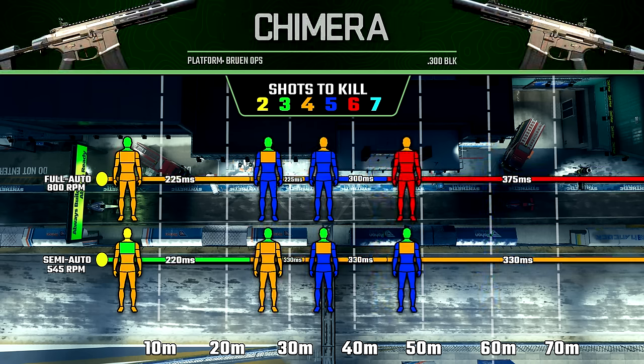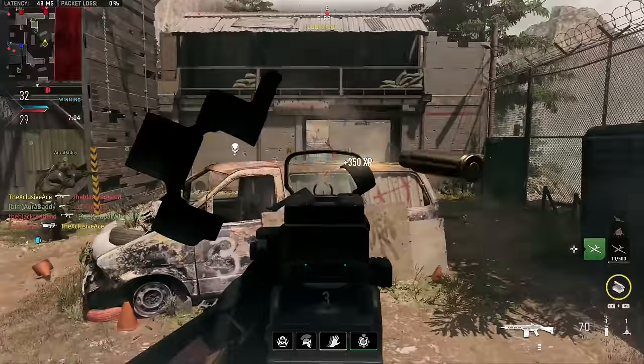Finally for the assault rifles, we have the Chimera. You might notice this looks very different from the chart in my gun guide for this gun — apparently they adjusted the semi-auto damage profile behind the scenes since I made that guide. In either case, we have the same damage drop-offs. Technically up close, if you can hit upper-torso shots, we can get a three-shot kill for a 220-millisecond time to kill, which is technically 5 milliseconds faster than full-auto. But with it being semi-auto, it's going to be a lot more difficult than just spraying in full-auto, and that 5-millisecond difference isn't really noticeable. You also need a really good trigger finger to maintain that time-to-kill potential. As a result, just like with most other assault rifles, I'd generally recommend keeping this in full-auto.